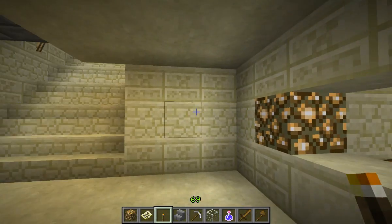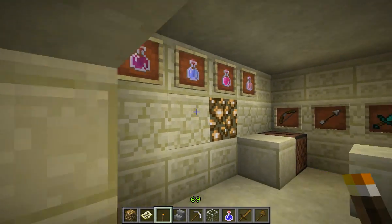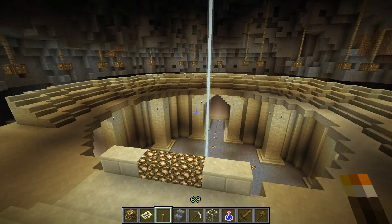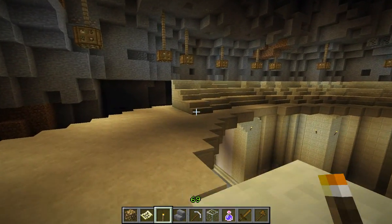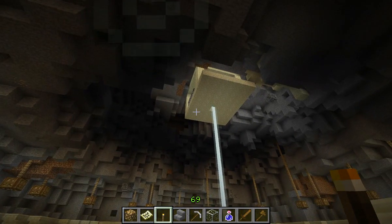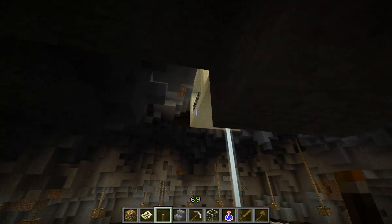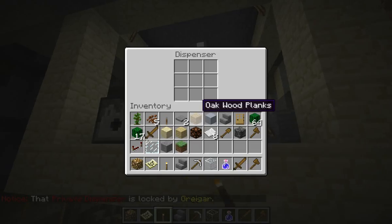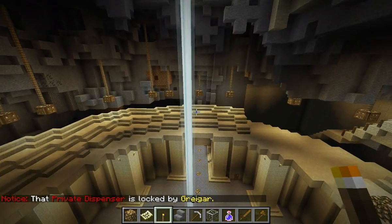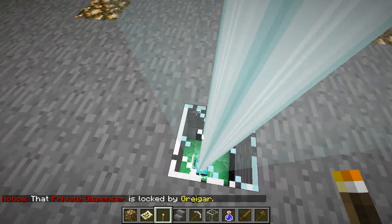Look at that — we got a McBlocks fast food, got a weapon shop, and we're going to go down here and look at the main arena. Got some nice balcony seating, lighting coming from the roof. I don't know what the purpose of this is — I think it's a potion dispenser of some sort.